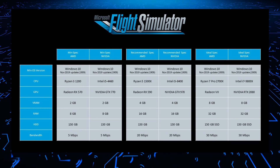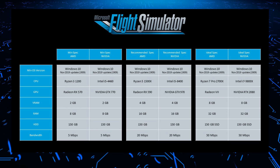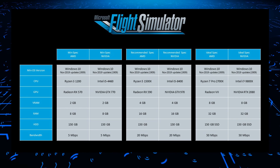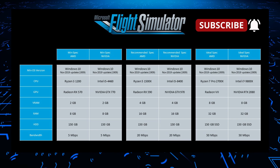What internet bandwidth will you require for download? You're going to need 5MB per second for minimum, 20MB per second for recommended, and at the top end, 50MB per second.